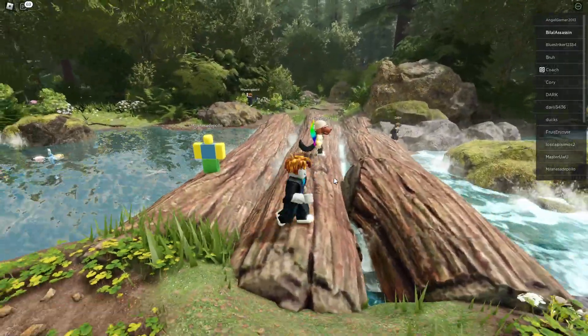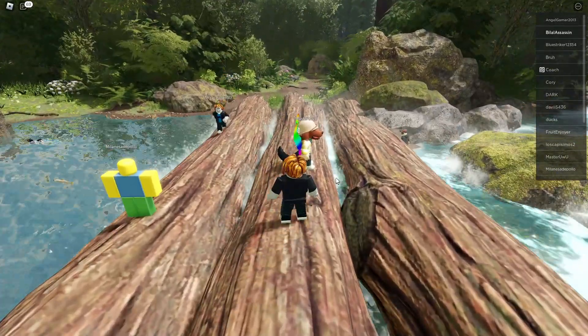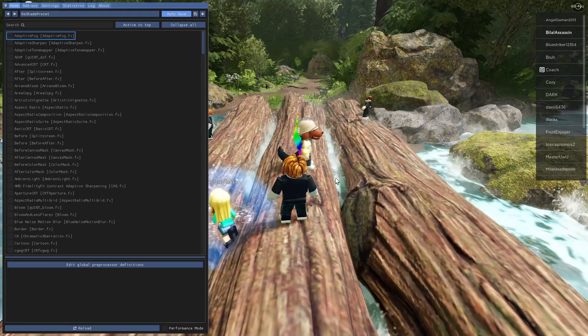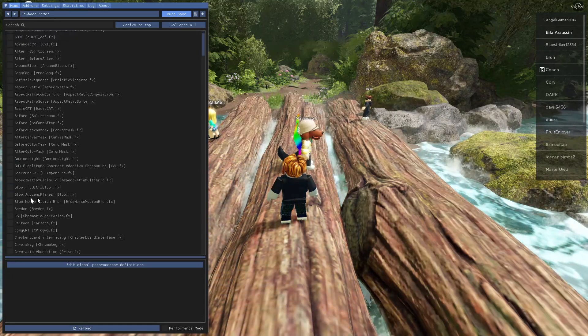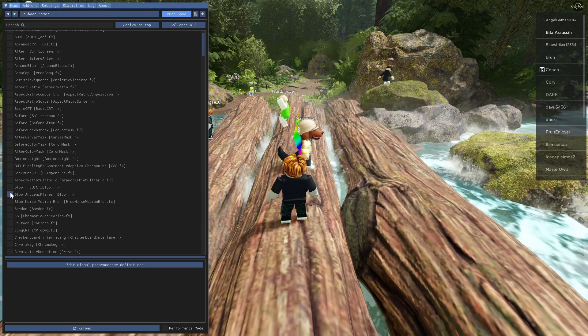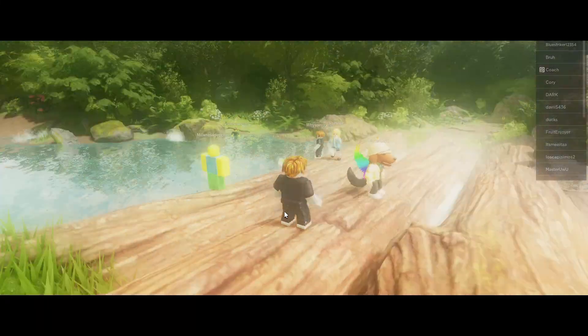So first of all, you have to open the ReShade menu, which is done by pressing the Home button. In here you have to find two filters — one is Bloom and one is Border. Apply those and now close the ReShade menu.